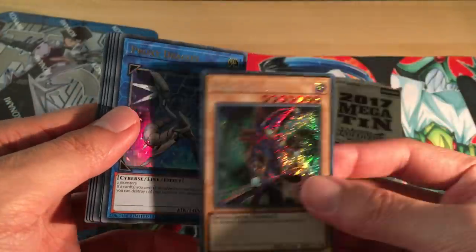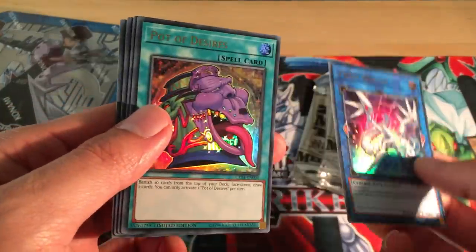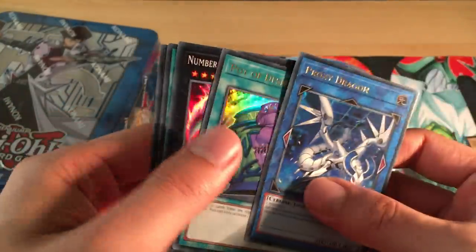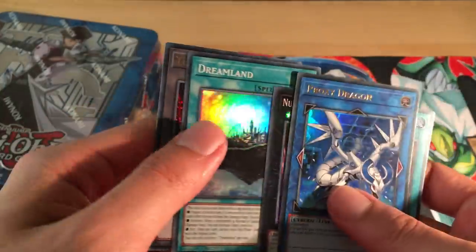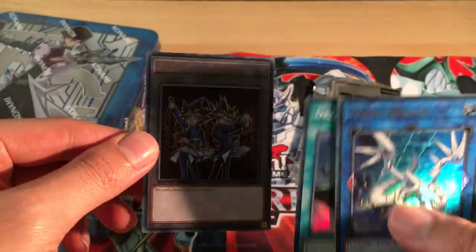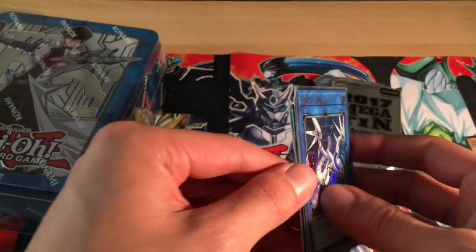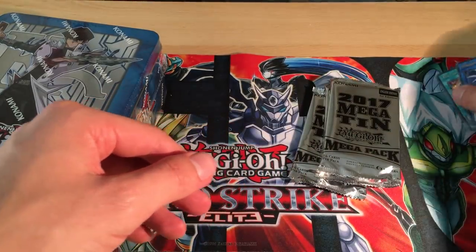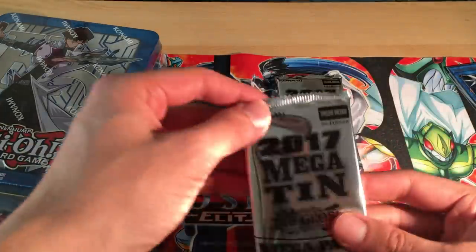Proxy Dragon — they kept the rarity thing on the promos. I don't think they've done it on the Mega Pack stuff. So yeah: Proxy Dragon, Pot of Desires, Number 71 Rebarian Shark, Dream Land, and a token of course, of which the artwork is related to the tin. Proxy Dragon and Pot of Desires are probably the better competitive promos; the other ones are kind of just meh.